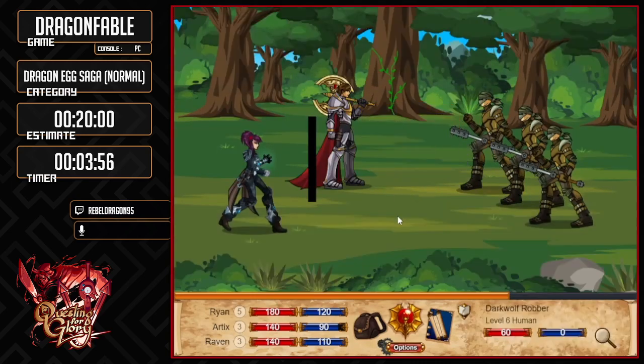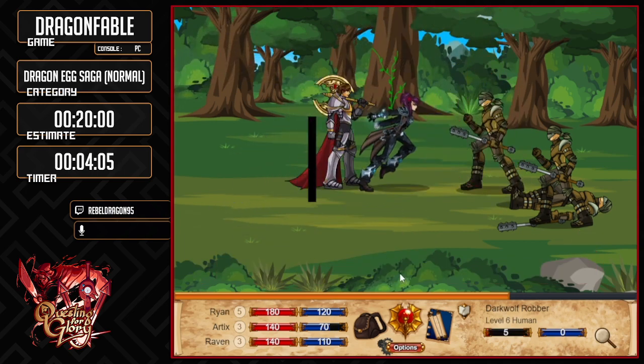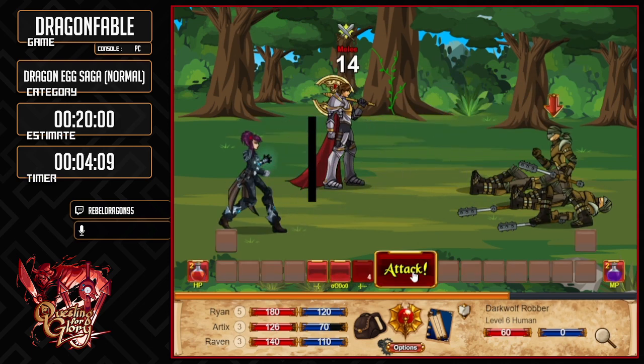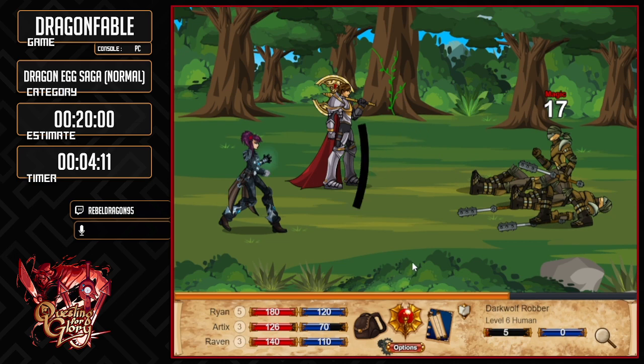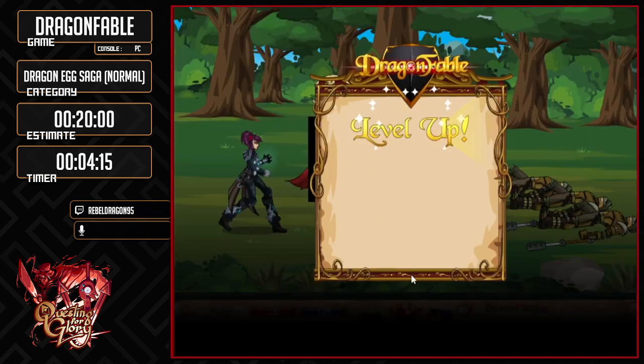Right, here we go. I also have a sword, but that was no point on that. Doesn't matter too much. We're just going to wobble on this guy again. It didn't defeat him — there we go. Level up again. That's a pretty bad quest actually, not gonna lie.